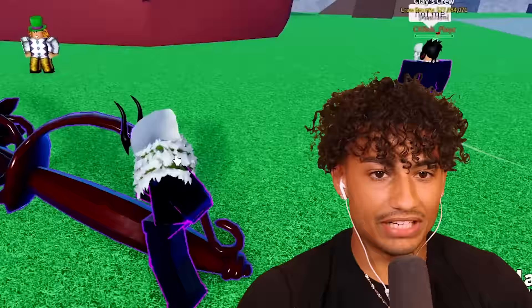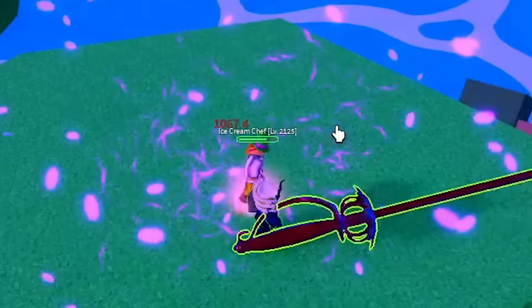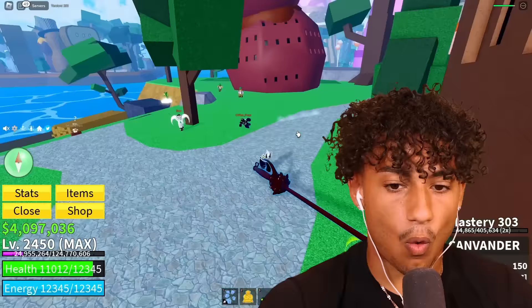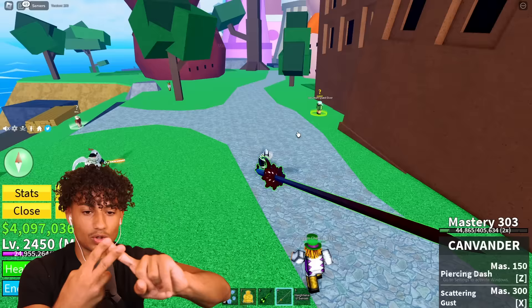This NPC is about to get hit with the Scattering Gust, even though I don't know what it does. Here we go — three, two, one, and hoo-yah! Yo, that was actually so sick! Oh my gosh, that did over 5,000 damage too. My top two favorite swords now are the Buddy Sword and the Kanvander Sword.